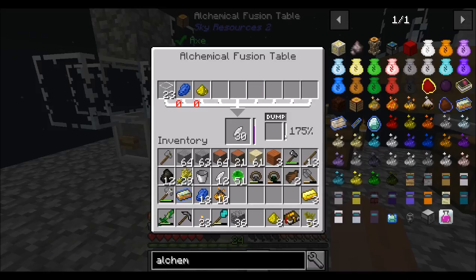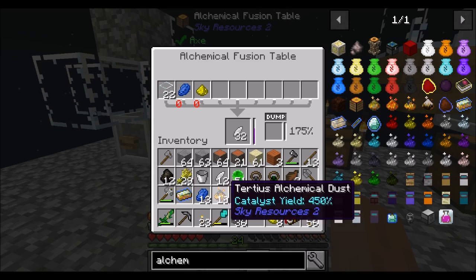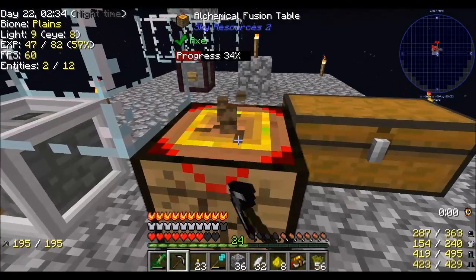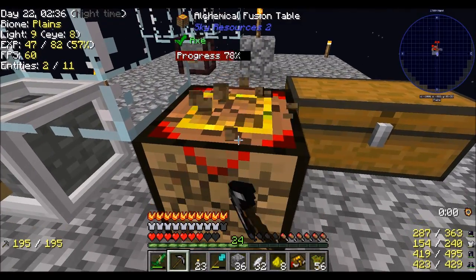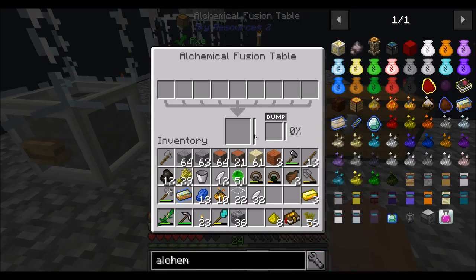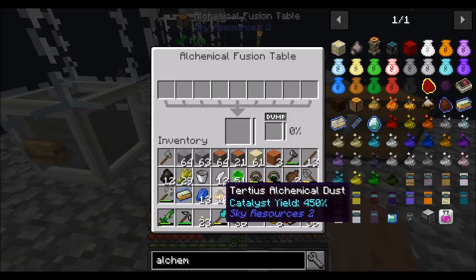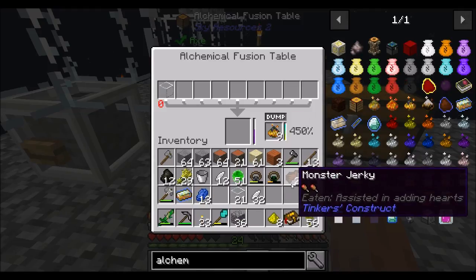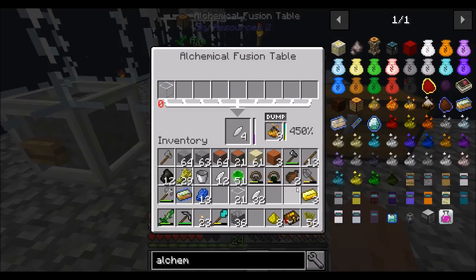So let's give this a try. With 450% on segundus, it should be the first craft that we make. I'm going to break and replace it so it resets its internals. Yeah, totally reset now. So the first set from tertius will get you four, and the second set from tertius will get you five. So let's give this a try — the first set, I should get four sets of glass. One, two, three, four sets of glass and a half.